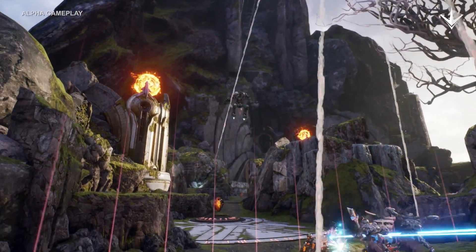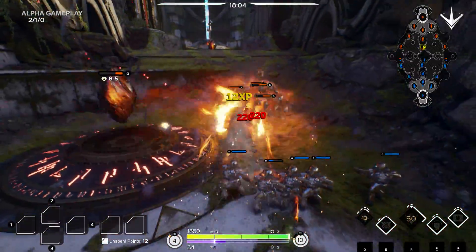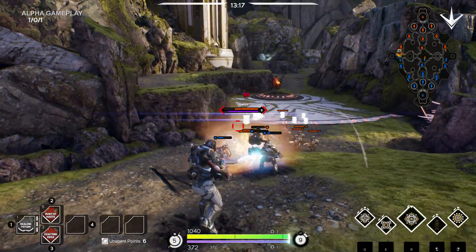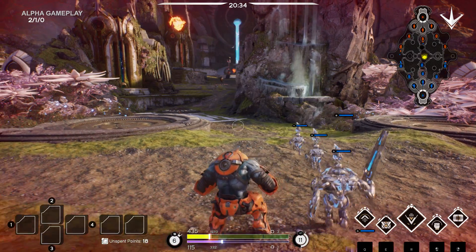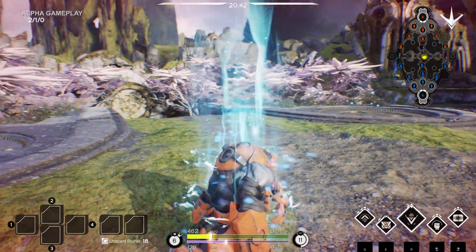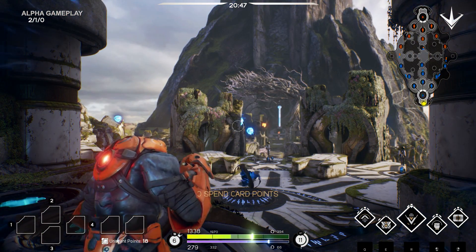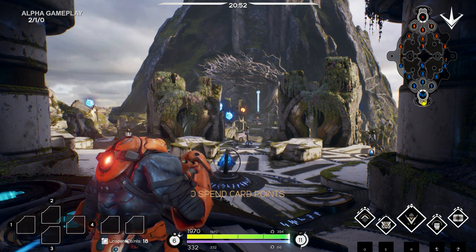Each hero in Paragon is unique and they all have different abilities and different ranges, so always keep an eye on your reticle. If the reticle turns red, it pretty much means go. As you engage enemies, you will take damage, so always monitor your health. If your health gets really low, hit B. This will begin a recall and will take you all the way back to base. Once there, your health and energy will regenerate rapidly. This will help you get back out into the fight and stay alive. Keep in mind, when you begin your recall, if you take any damage at all, you will be knocked out of it. So find a safe place before recalling to base.